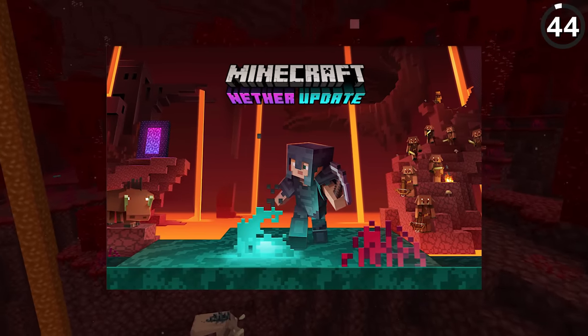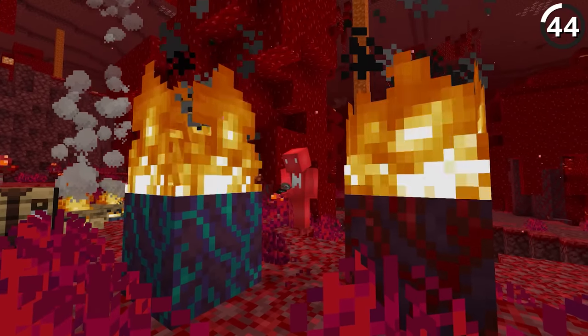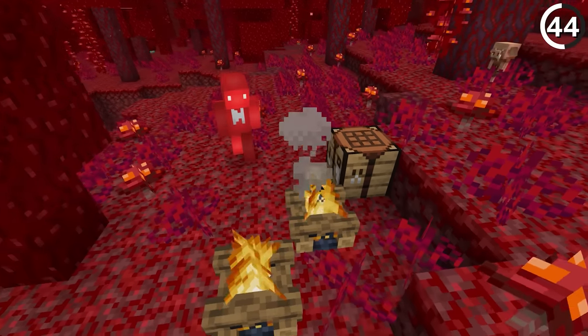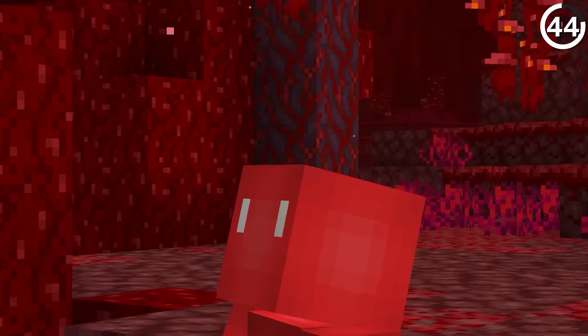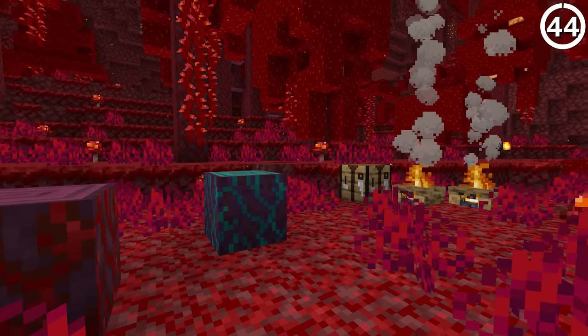With the 1.16 update, Minecraft added two new log equivalents: the crimson and warped stem blocks. It makes sense that these wouldn't burn with a flint and steel or a furnace. But why can they be used as fuel in a campfire? When crafting a campfire, it's possible to use the nether stems as kindling, just like regular logs — even though they don't burn in regular gameplay. But if you're really looking to cook up a steak in the Nether, I guess this is how you do it.